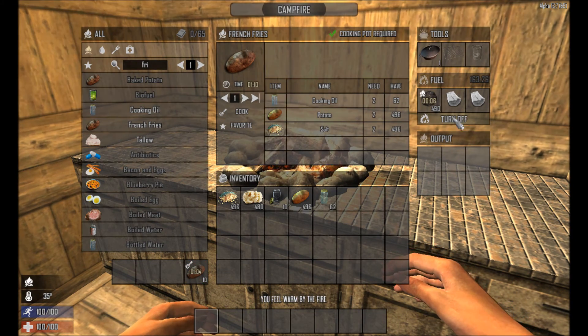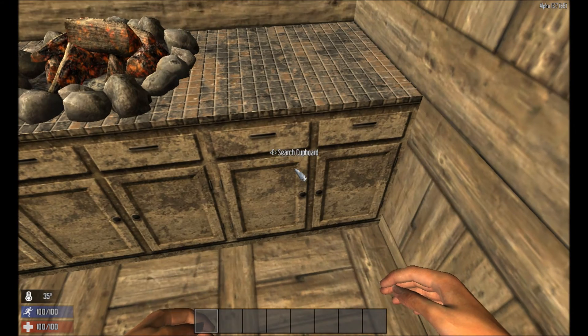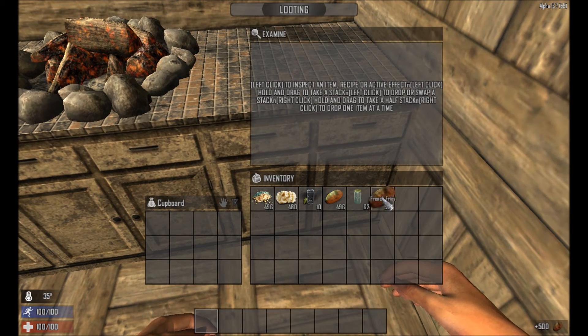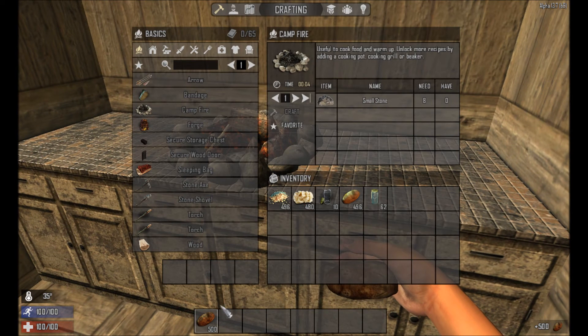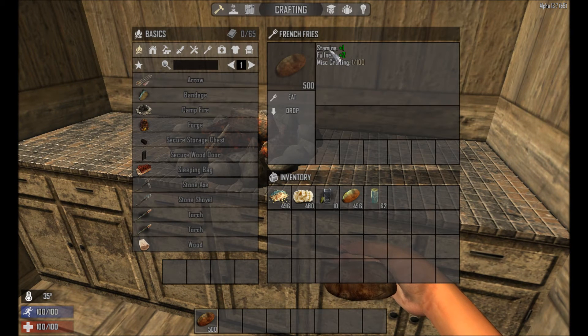I won't leave that running because of the noise — I've crafted some earlier. If we just have a look at these in the menu and look at the stats, each french fry gives you plus one stamina and plus two fullness. That seems initially quite low for what you've got to do to get them, but you have to remember each craft yields ten of them. So in effect you're getting plus twenty fullness and plus ten stamina.